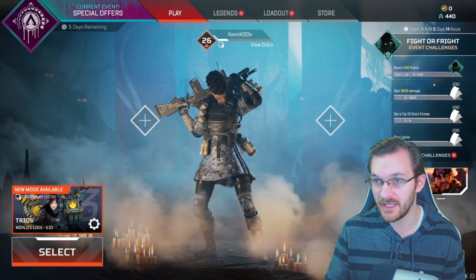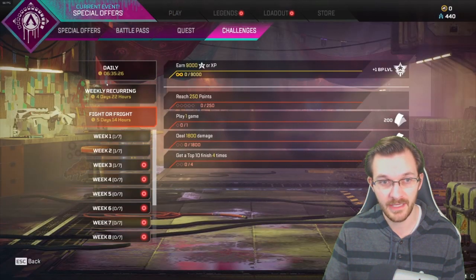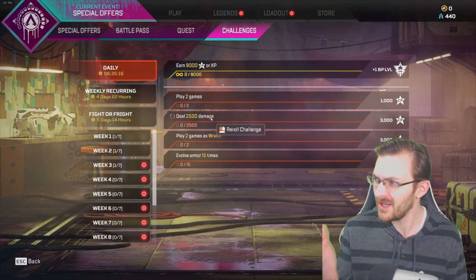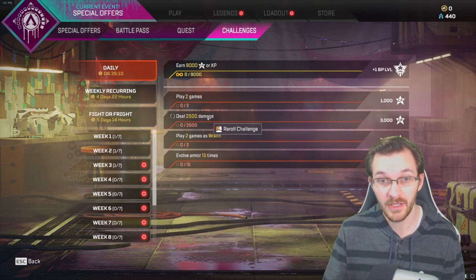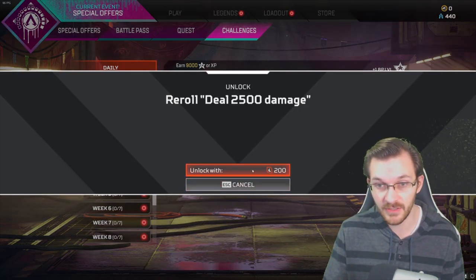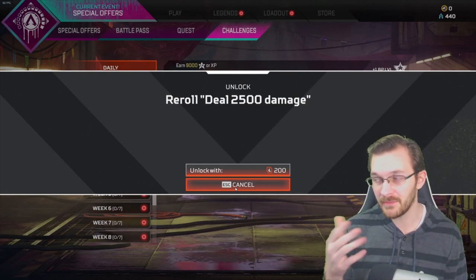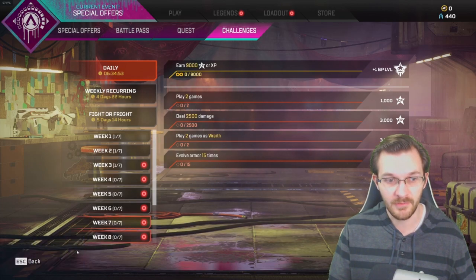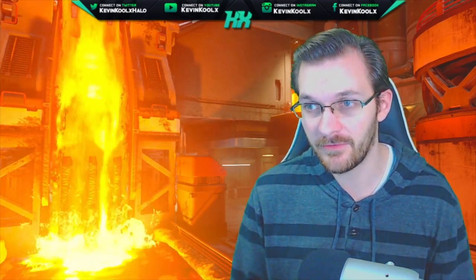In Apex Legends you can see the different challenges on the right side — five daily challenges, weekly challenges on top of that, and seasonal challenges as well. Say for a daily challenge it says 'deal 2500 damage' and you don't want to complete that specific one — you can re-roll it by spending a certain amount of credits. My guess is we'll see something similar for the challenge swapping available in Halo Infinite.